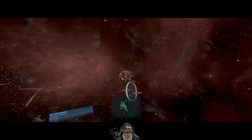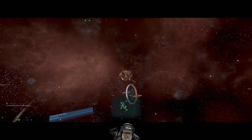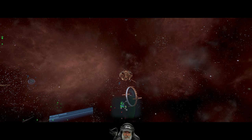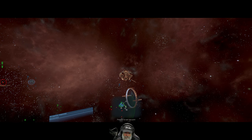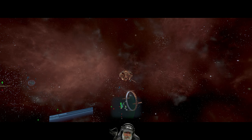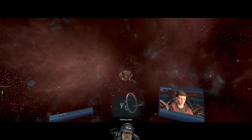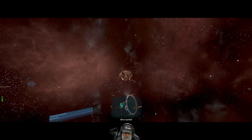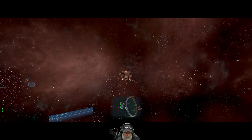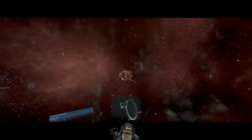You used to be able to see the ecliptical plane in X3 and X2 - there was a way to turn it on. I don't know if that's doable in X4, at least not without mods or console commands.